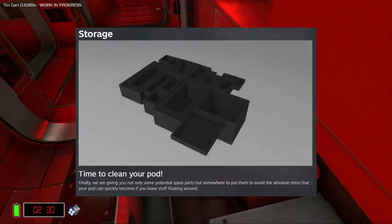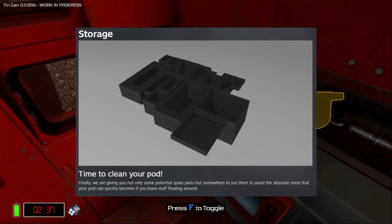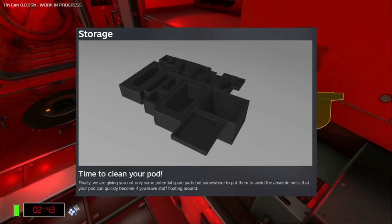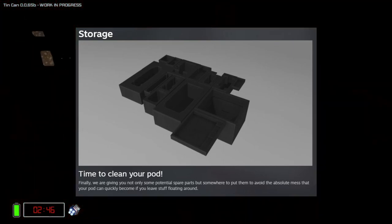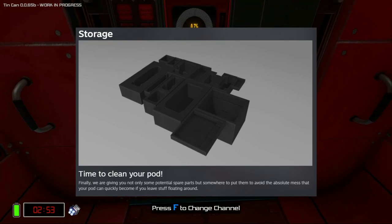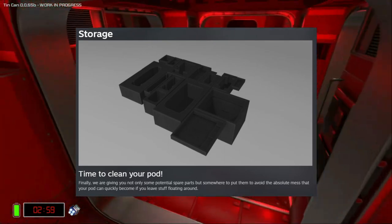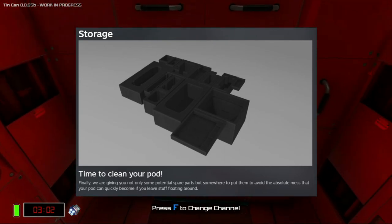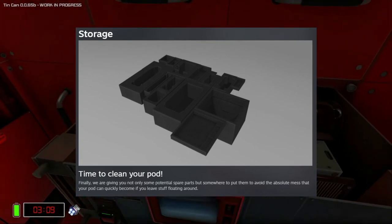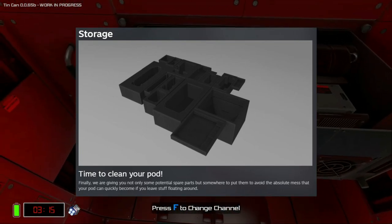The next one is one I'm pretty excited about, and I know a lot of players have been asking for it, which is the storage update. Currently, you just have to organize things within the pod itself, which means there's usually just a bunch of stuff lying around. Every time you get the singularity event, for example, everything gets pulled towards one side of the ship, making it quite difficult to organize things. It also sounds like there's going to be some potential spare parts, which is great — it means you don't have to immediately start salvaging systems. I don't know if there's going to be some variability to that, but I hope so. Really glad to see this getting implemented.